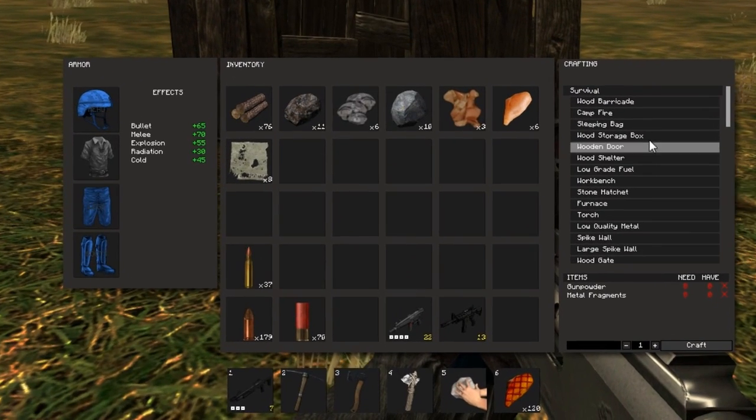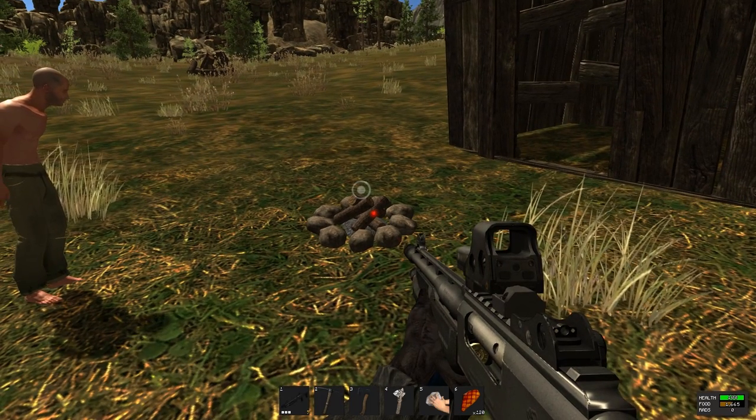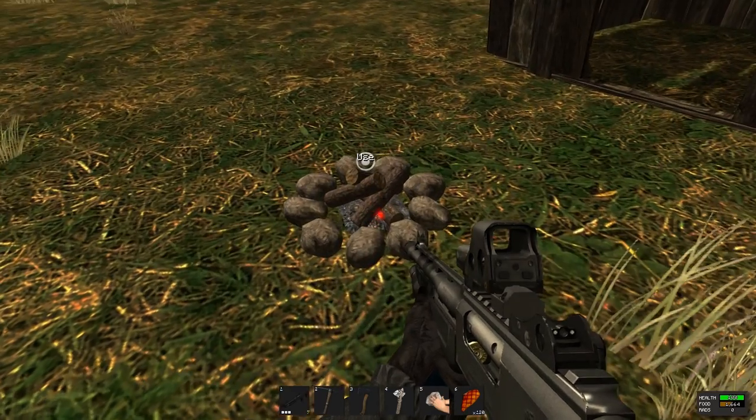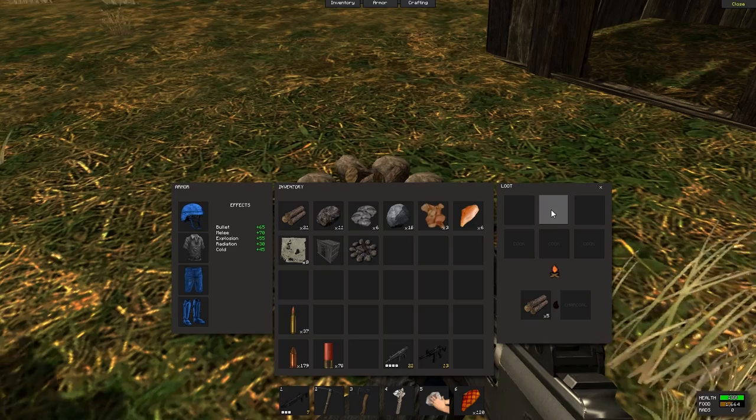When it gets dark, you create a campfire. You need wood to create the campfire — put it on your hotbar, find a green silhouette, and click. The campfire already comes with five pieces of wood so you can turn it on right after you craft it.